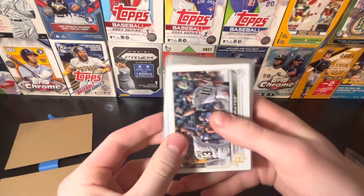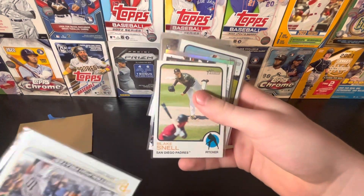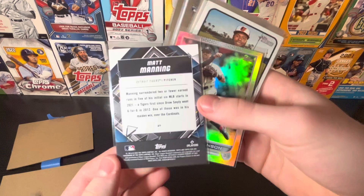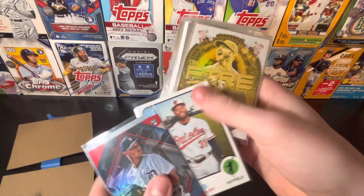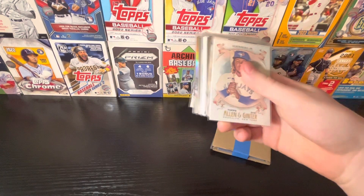Start things off with the Pittsburgh Pirates team card — Brian Hayes and Brian Reynolds. Reynolds might be getting traded soon, we'll see what happens there. Blake Snell, he demanded a trade at least. Ronzi Contreras rookie card is not a bad one. Got a Matt Manning — this will be a red fire parallel, not going to be numbered. Dansby Swanson, Cedric Mullins. We got a nice Pete Alonso on fire insert card — gold minted or something, I think that's what it's called.